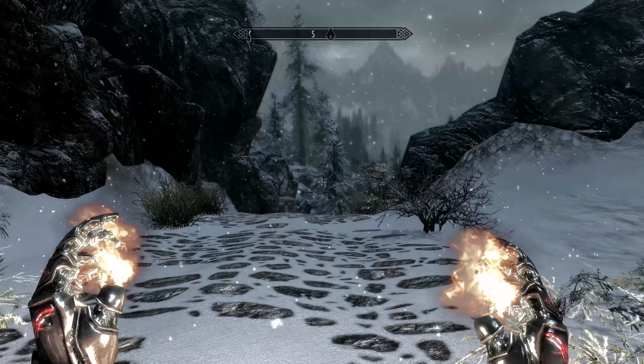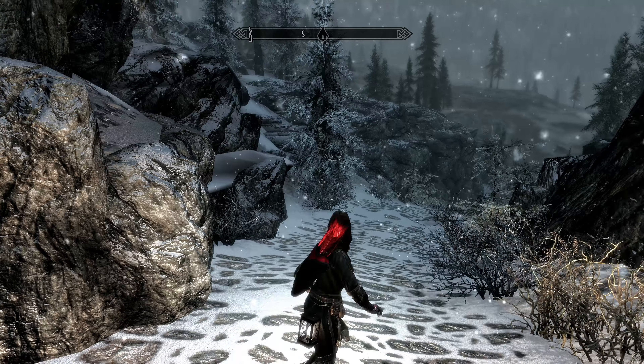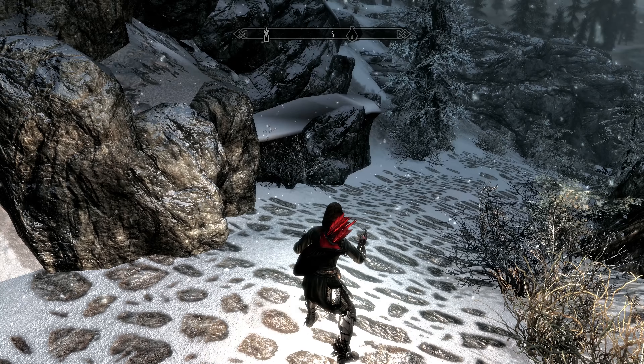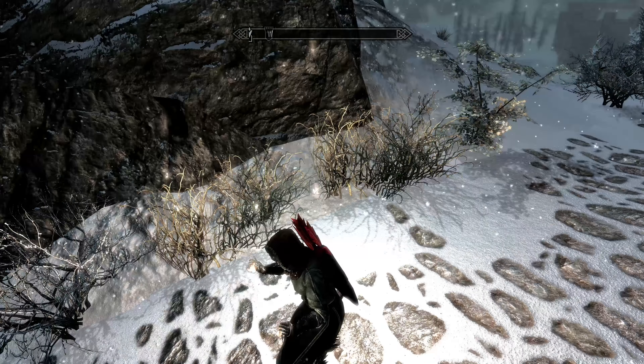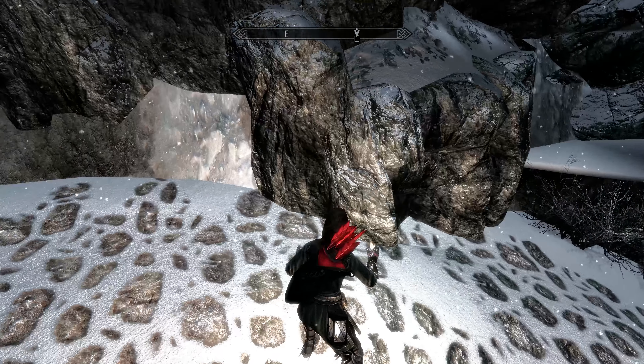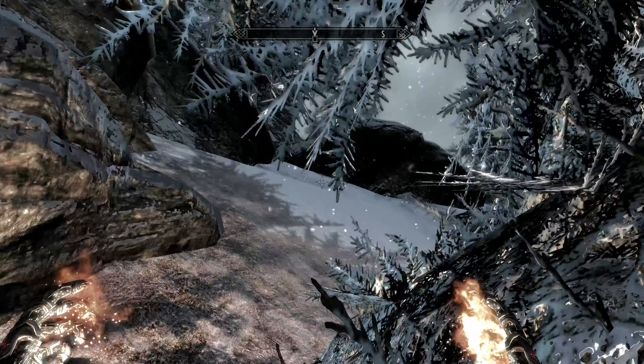Right now I'm dual fisting fire. I've got a lot of mods in here with armor and stuff. I'm wearing mage's armor, but I'm also wearing what would be Tyrael's armor — but it's like a corrupted armor. It's black or something like that. It's actually really cool looking.